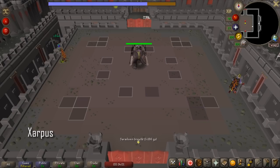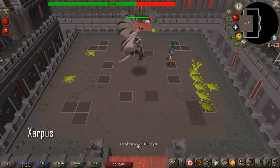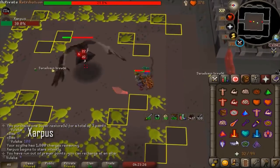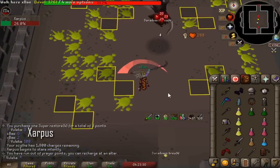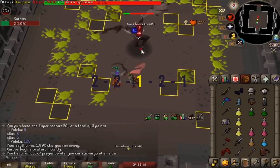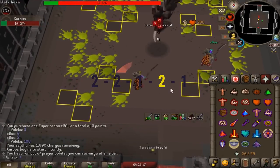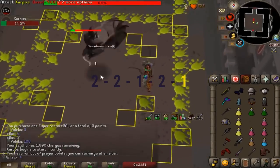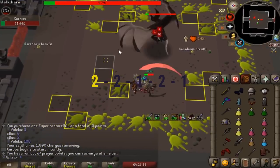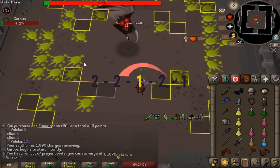For Xarpus, you want to spread out in part 1 so that you can cover the most ground with your teammates and coordinate to efficiently cover the exhumes. At the beginning of the fight, use your hammers before your BGS. If Xarpus still has a defense level of around 10 or higher, the scythe is better than dragon darts in a blowpipe. The best DPS during stair phase is a scythe with max melee, potted to 118 stats. The pattern to use a scythe is a 5-tick weapon on a 4-tick cycle: 2-2-1-2-1. So here we'll have 1 hit, then 2 hits, then 1 hit, then 2 hits, then 2 hits again, then 1 hit, then 2 hits.